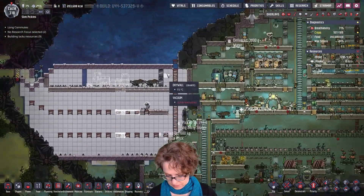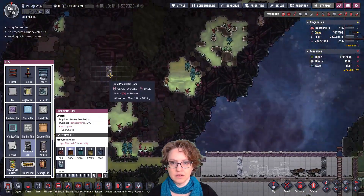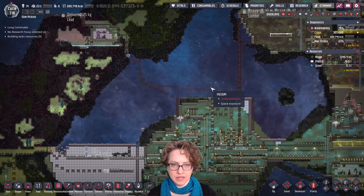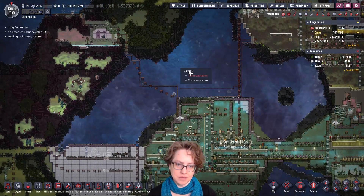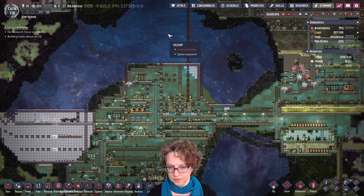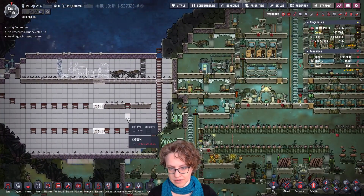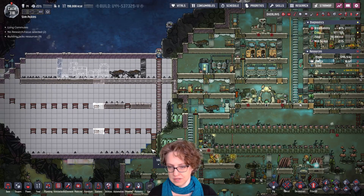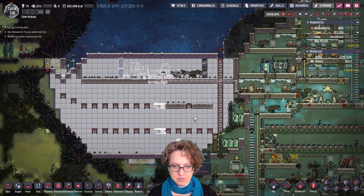What else do we got going on? So these are ready. And now I'm going to have to build the next layer, which is the piping. I think I'm going to pause for that. And I figured out if I put the ladder here, I can put one, two, three, four bedrooms here. And then worry about the rest later. Four of the comfy ones.